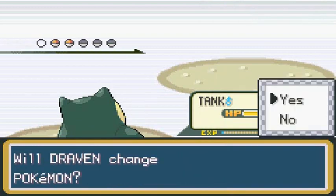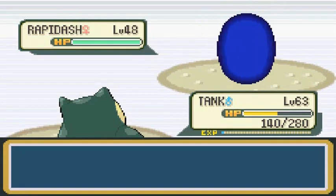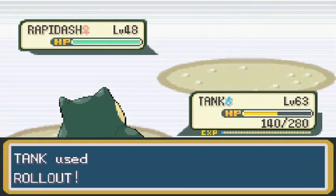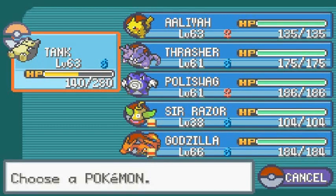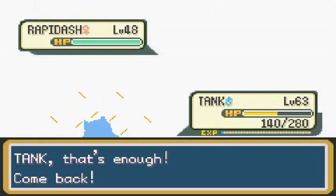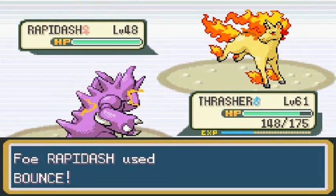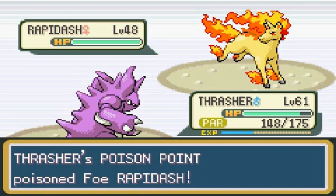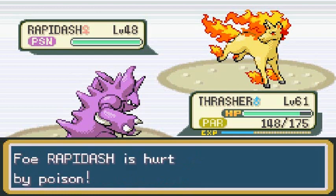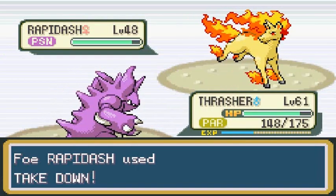She's coming out with a Rapidash now. The Rollout just ended so we're going to switch to Thrasher — big, big defense, super defensive. There's that Bounce attack. We get paralyzed, but the Rapidash gets poisoned in return. That's what happens when you try to paralyze me. Eat that paralysis. Earthquake — and bam.